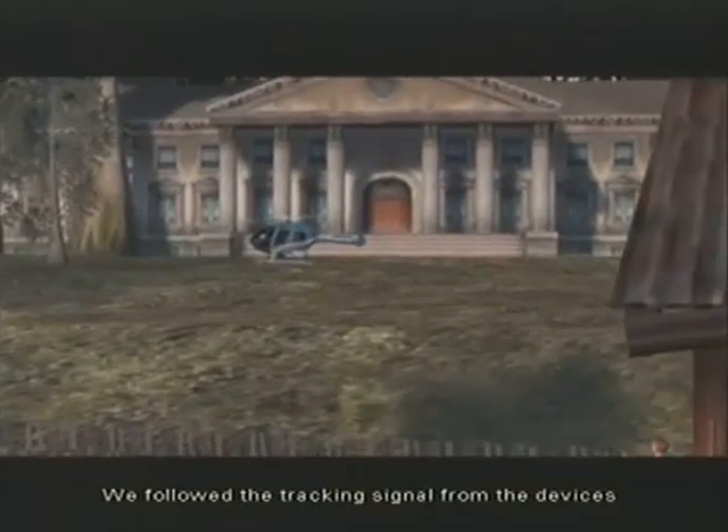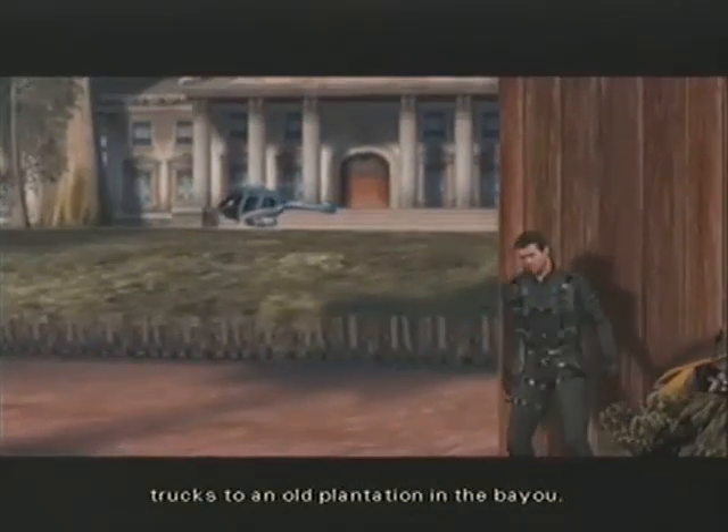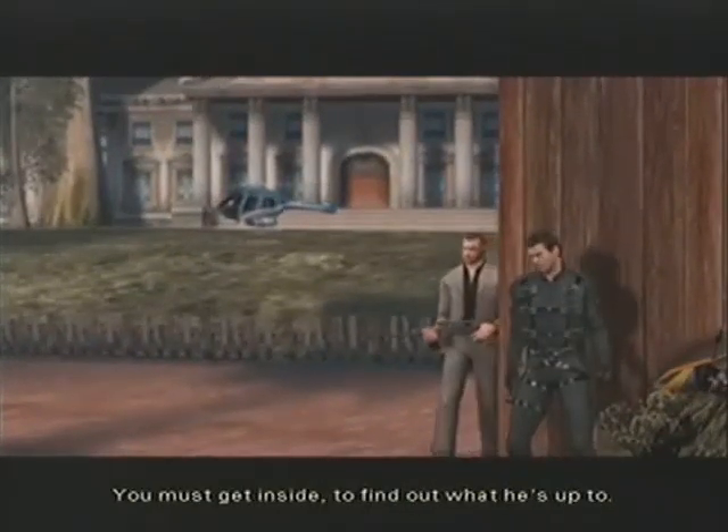007, we followed the tracking signal from the devices you placed on Yayakov's trucks to an old plantation in the bayou. You must get inside to find out what he's up to.